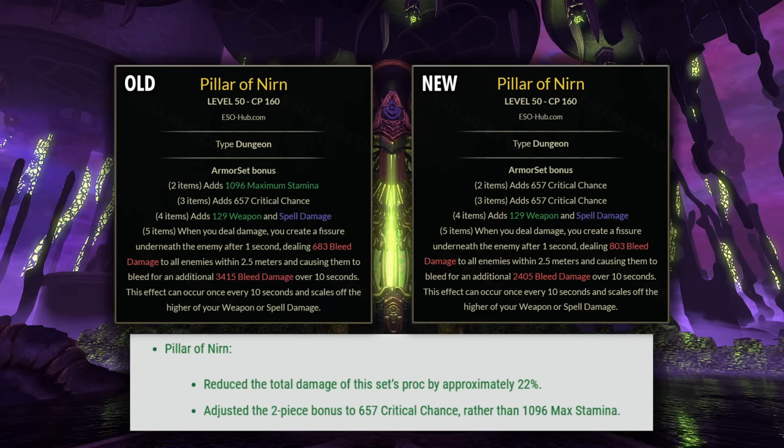The damage from Pillar of Nirn's proc was reduced by 22%. That is definitely the number that I see most people focusing on and worrying about right now. Yes, 22% is a rather large number, but remember, the damage from Pillar of Nirn as a whole is not just from the proc, but also from the 2-4 piece bonuses, and as we discussed, those have been improved.